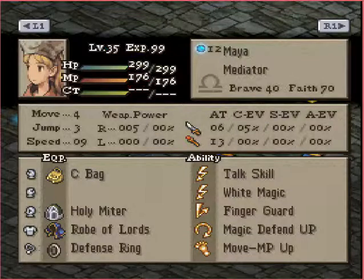Finally, we've got a Mediator here with a couple of talk skills and White Magic — just Raise 2, Cure 2, and Asuna. She has a Robe of Lords and Defense Ring — that's double protection from Silence. Maybe a Light Robe would be a little bit better, but it's not really a big deal because the Robe of Lords does grant a lot of MP, which might be what you're going for, and that's fine too.